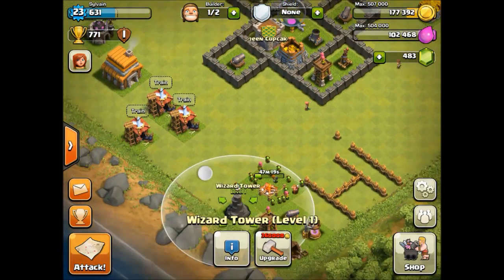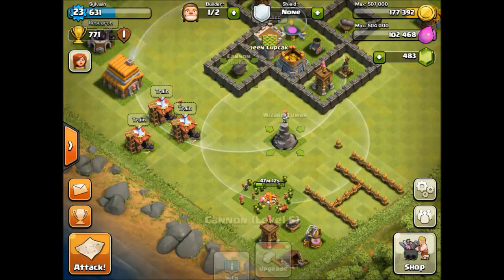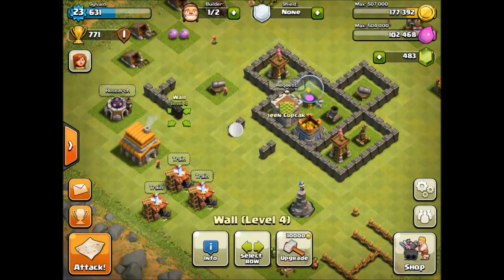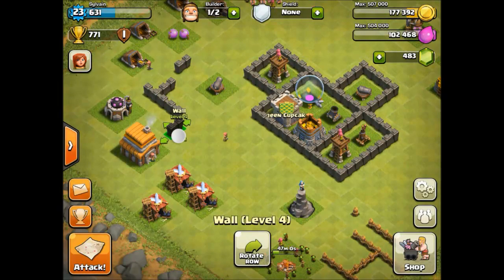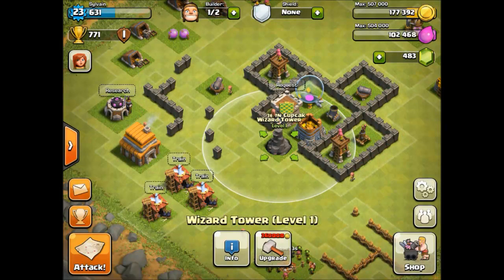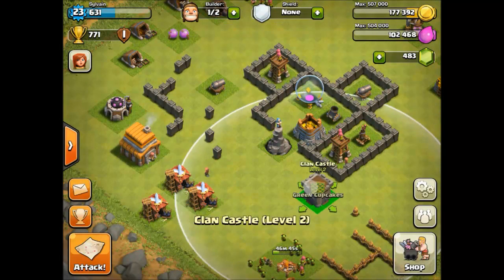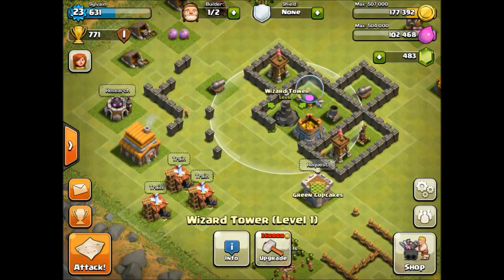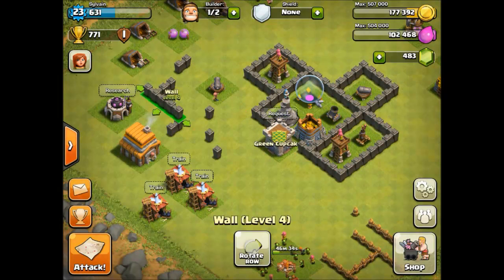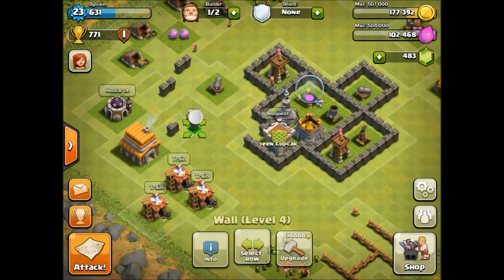I want the wizard tower to cover most of the things, especially the gold storage. So I'm thinking of moving this cannon away and getting rid of those walls. I was thinking of putting the wizard tower maybe over here, because then it covers especially the gold storage. Maybe we can switch the wizard tower and the clan castle around so it covers both storages — the clan castle has a very big reach anyway, so I think we can do it this way.